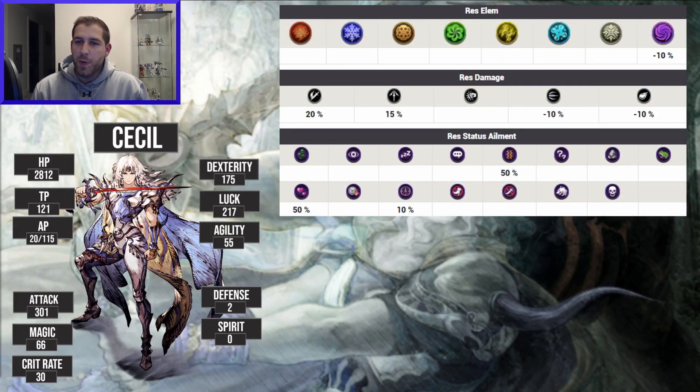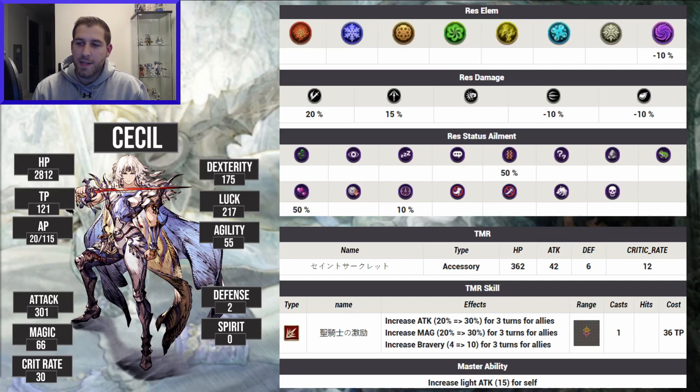For resistances, he's weak to dark of course. One of Cecil's major selling points is his 20% slash resist and 15% pierce resist. Slash is obviously super prevalent, and piercing has become increasingly prevalent because of units like Shella, Victorus coming back, and now Kain is going to be coming around — so that's a very interesting resist to have. He has no real feelings either way about strike damage, but he is weak to magic and projectile. He also has paralysis and charm resistances, which I like a lot — those are really good to have. The TMR is an accessory giving attack, defense, critical rate, and HP, all really good. The TMR skill is a nice attack, magic, and bravery boost for a big group of enemies or allies.